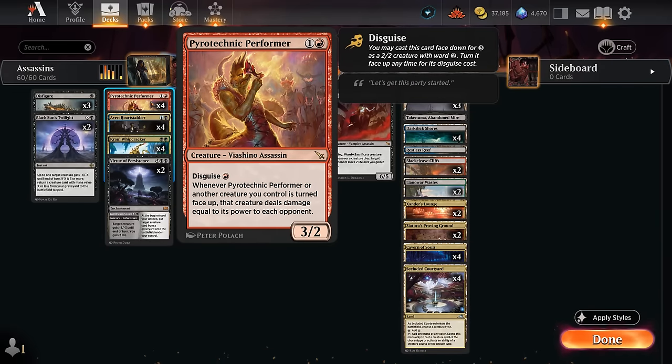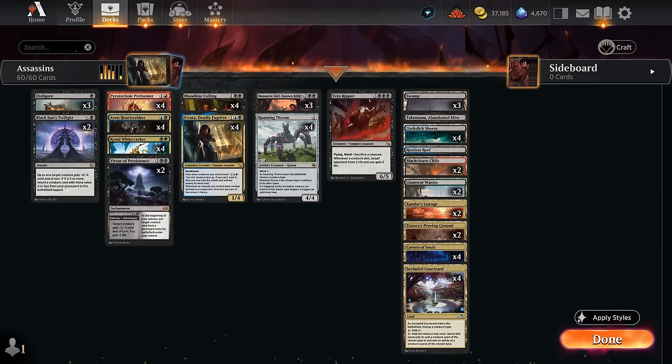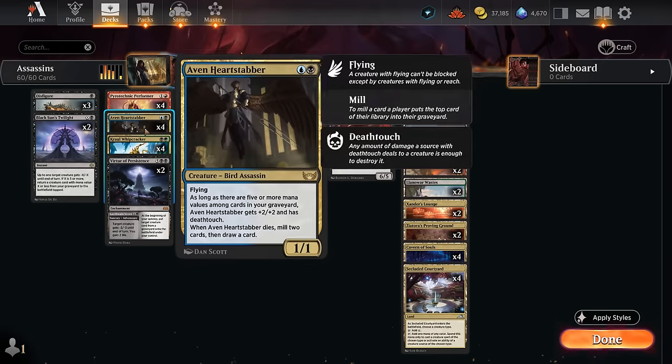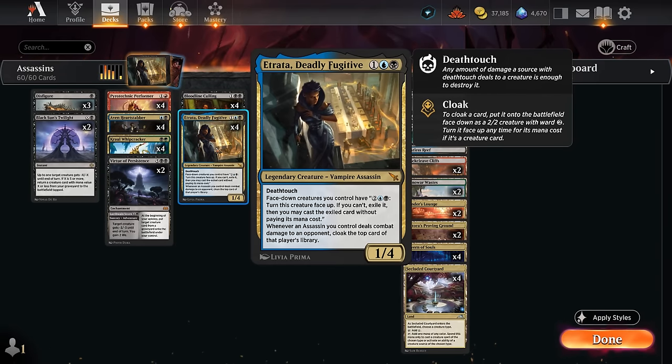We've got four copies of the Crawl Whip Cracker — a 3/2 with reach that destroys a target token an opponent controls when it enters, hitting creature tokens, blood tokens, or treasure tokens. At four mana we need Roaming Throne in our Assassin deck to double our triggered abilities. All our two-drops have triggered abilities, and Atrata definitely benefits — for every Assassin that hits the opponent we get to cloak two cards.